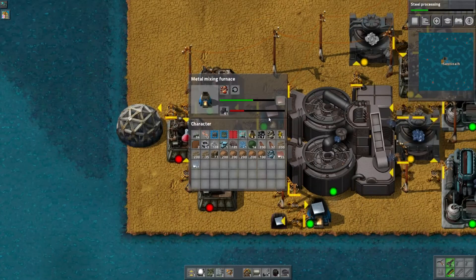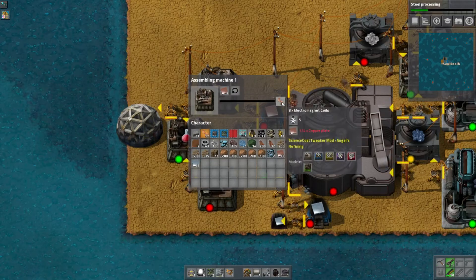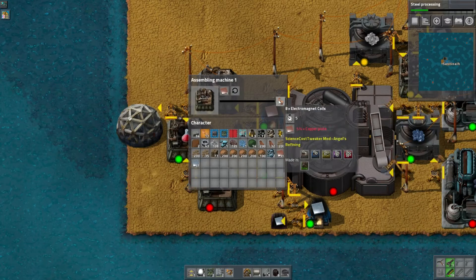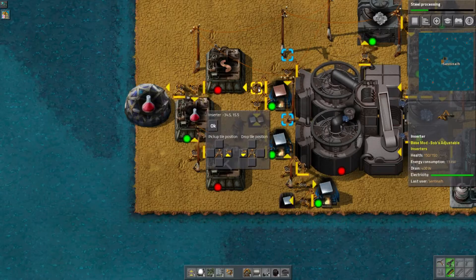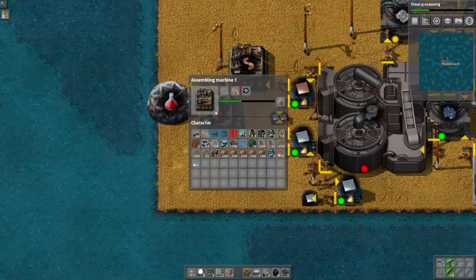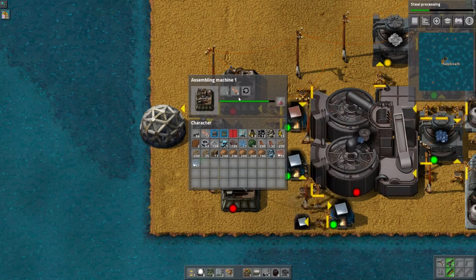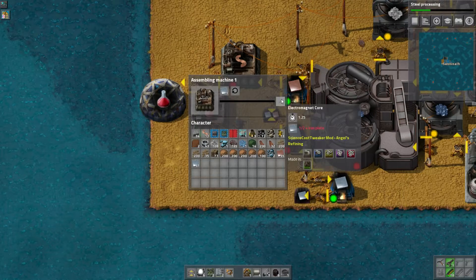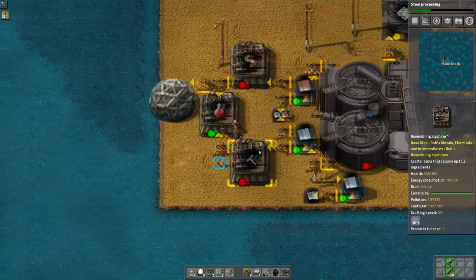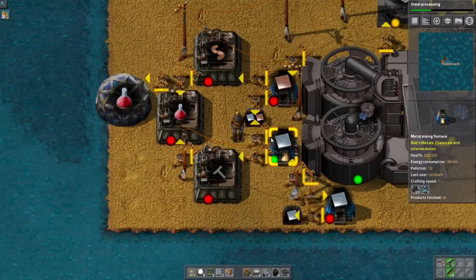Now, if we just power this all up... alright, that got its first iron plate, and then this will get a copper plate. This requires four copper plates in order to craft. So I don't think this is actually going to work out — these aren't going to probably craft enough. Well, I don't know, because you make eight of these at a time, so it may end up working out. Nah, probably not. What I'll probably end up having to do is rejigger this a little bit.